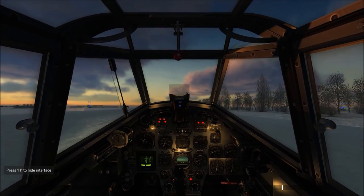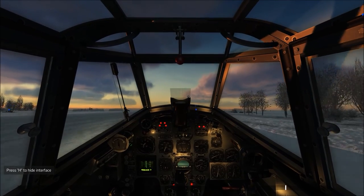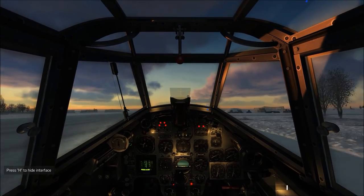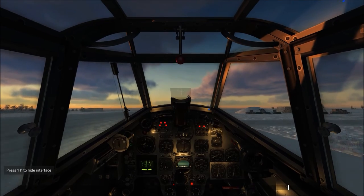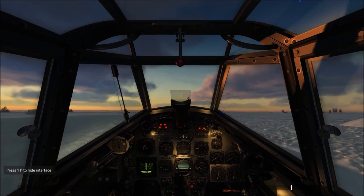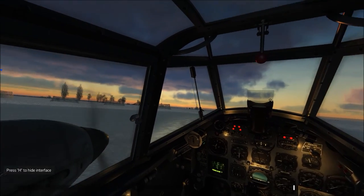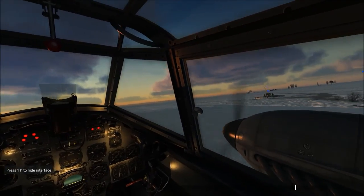To slow the plane down you need to bring your throttle back and do an initial pitch, then trim nose down to about 15 degrees. All my flaps were at 42 as I was coming in. I'm sorry the iChat didn't show up.